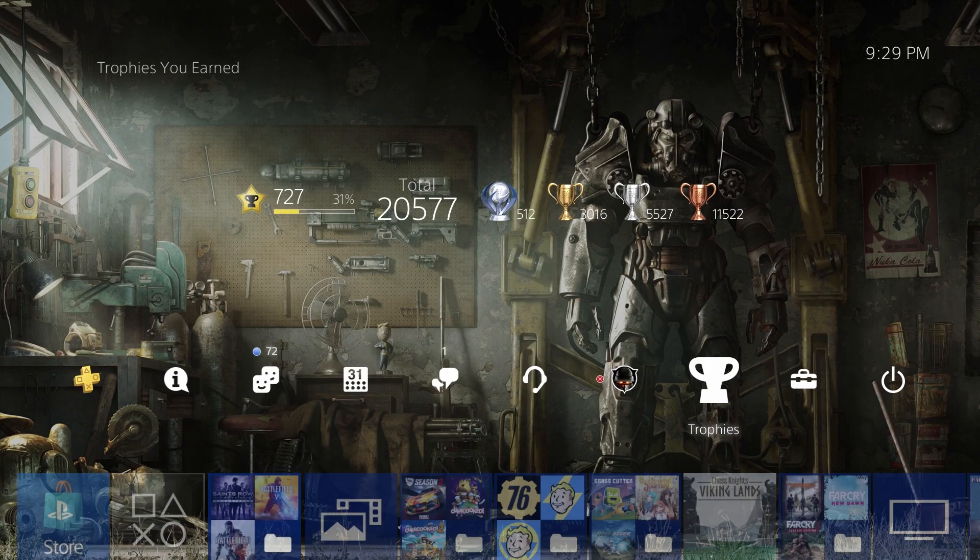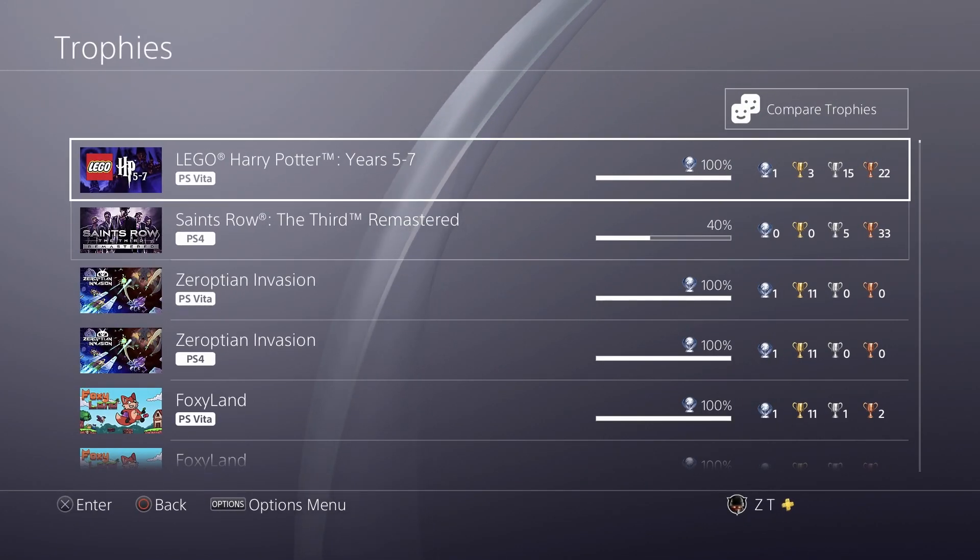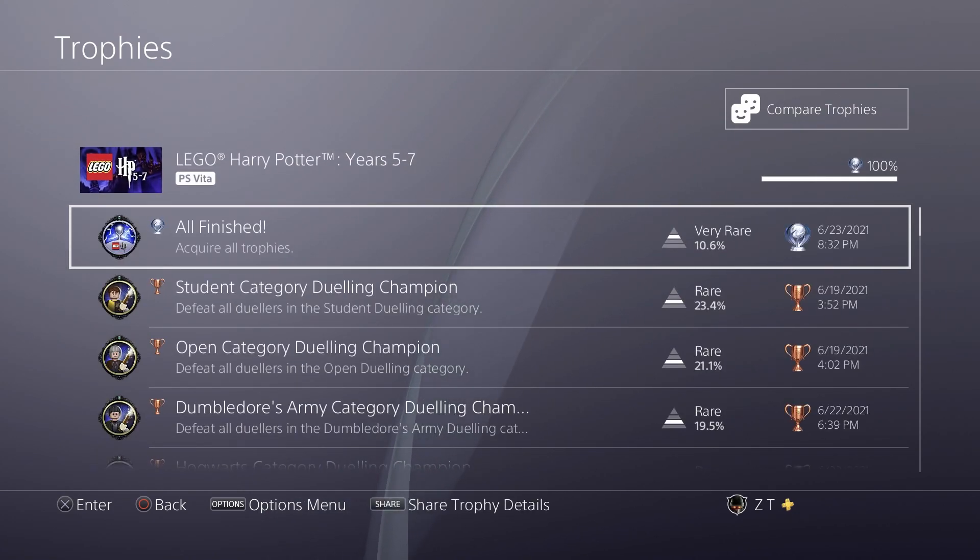Hey guys, it is NCSFan001 here for the road to my 512th Platinum Trophy. Today's game was the PS Vita version of LEGO Harry Potter Years 5 through 7. This was a very fun LEGO game, especially by Vita standards. It's one of the better ones on the Vita, with the exception of the amount of dueling you have to do that gets very repetitive and kind of boring over time. But otherwise, it's a pretty solid game.